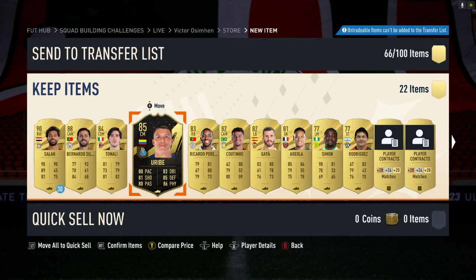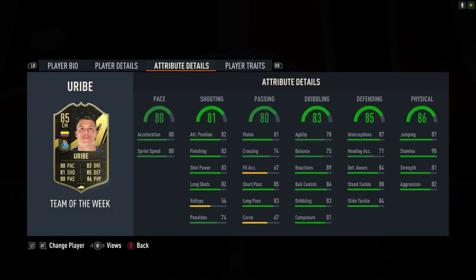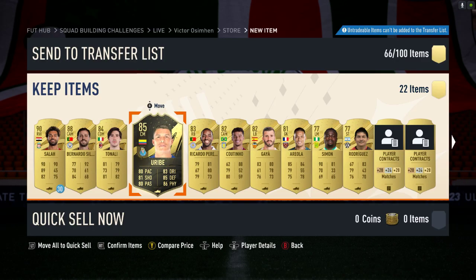So there we go — that's what I got in my Prime Gaming pack. None of the special cards I was hoping for, but it's essentially free so we're not going to complain too much. That Vieira really isn't too bad — 80s all over with not too many weaknesses, and with an Engine chemistry style he can be nicely rounded up. That 98 stamina is really good.